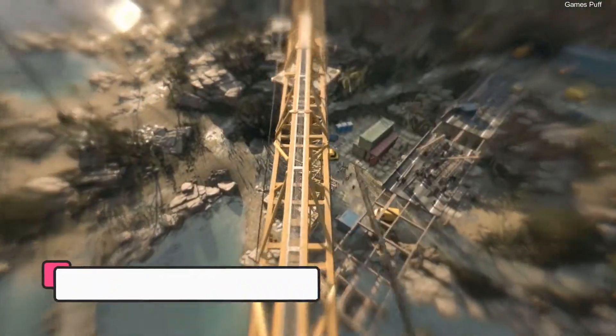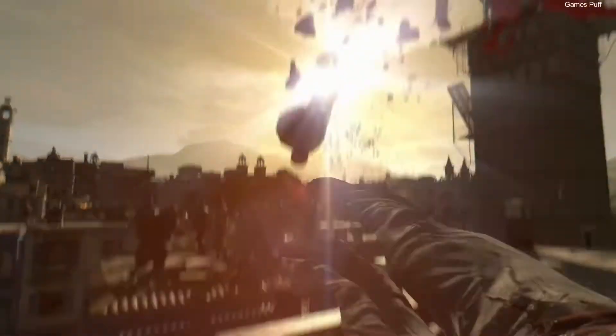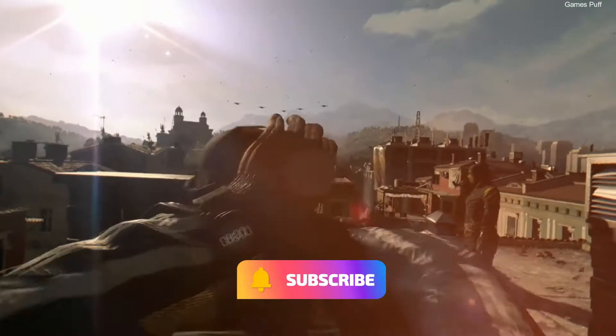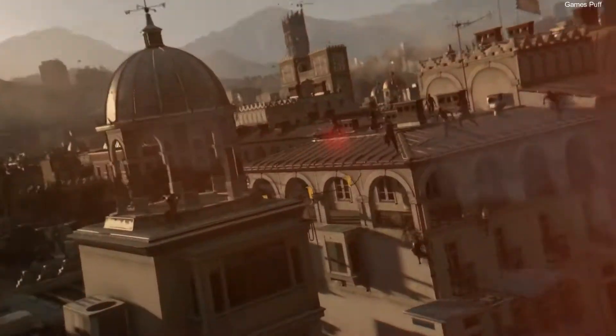Next up we have Dying Light, a first-person shooter that takes place in a zombie-infested open-world city in the Middle East called Heron. It's the spiritual successor to Dead Island and Dead Island Riptide, both of which were also developed by Techland, that adds parkour into the mix. Also, the entire thing can still be played in co-op by up to four players, which gets it on our list of games like Back 4 Blood.